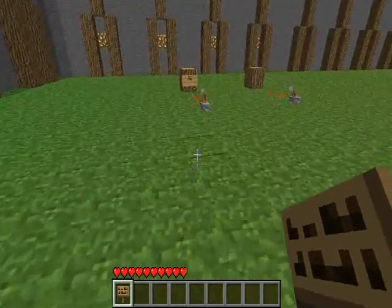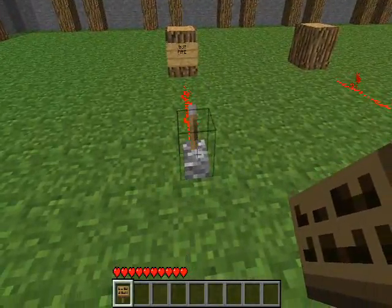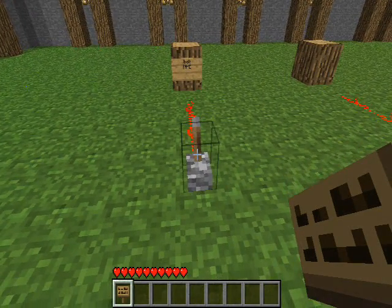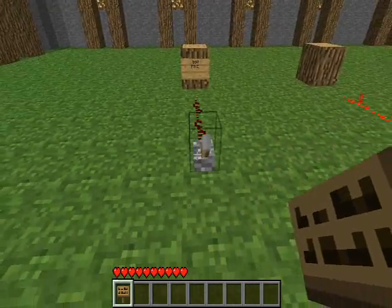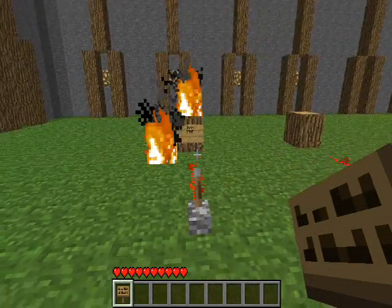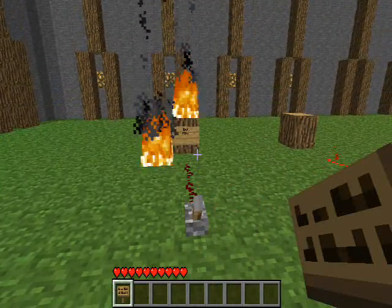G'day guys, OliBoy here with a short tutorial on the PaleStone Bolt IC. This IC simply summons a lightning bolt either upon the block the sign is placed on, or the next available block with nothing but air above it when the input goes high, and nothing will happen when the input goes low.